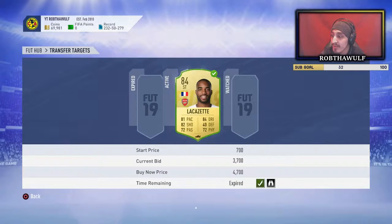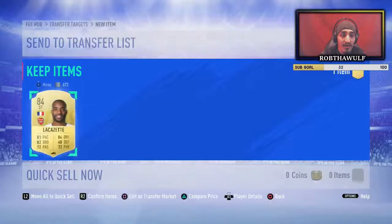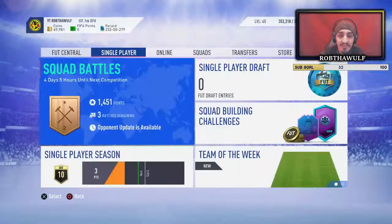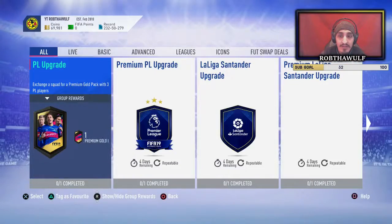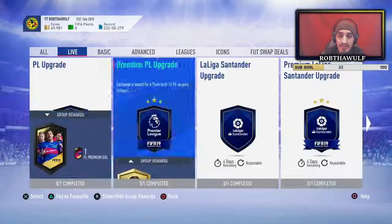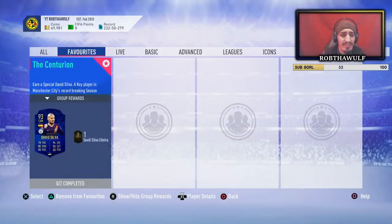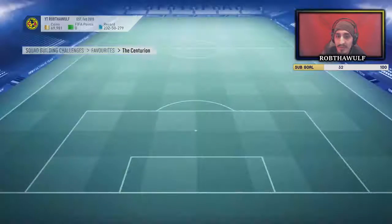I really need editing software, I could have just cut that out. We're down to 69,000 coins so we've spent about 10,000 - not bad honestly. I should put them into favorites - there we go, because he was all the way at the back for some reason, like people didn't want him to get completed.